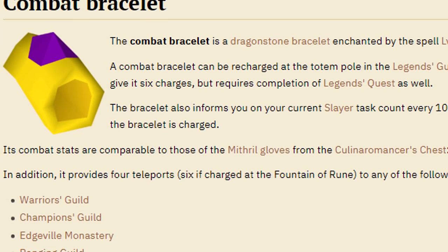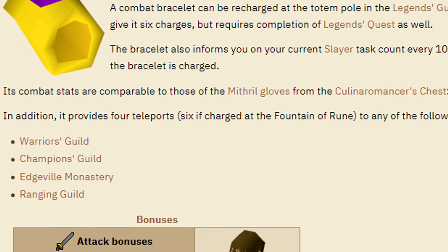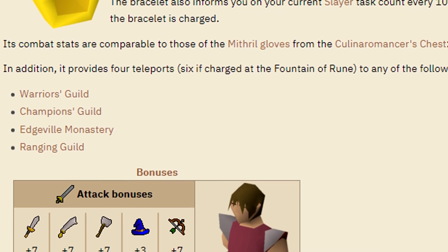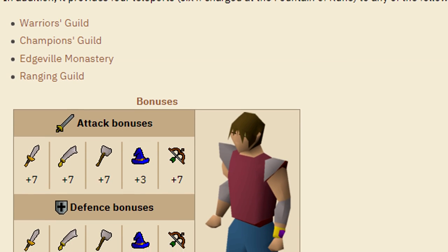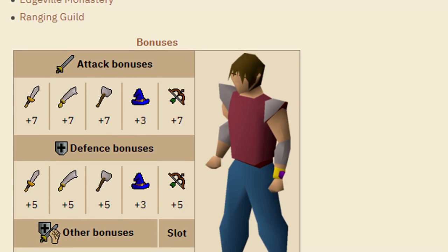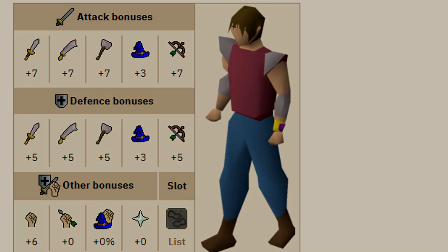Next up is the Combat Bracelet, another piece of dragonstone jewelry. It will only cost you around 12 or 13,000 coins. It's going to be similarly well-rounded except in magic — you're going to get seven attack bonuses across the board except for magic which gets plus three, and you're going to get plus five defense bonus across the board except for magic where you only get plus three. This will be your best glove slot item until you start getting Barrows Gloves, so it's really good to pick up early game.